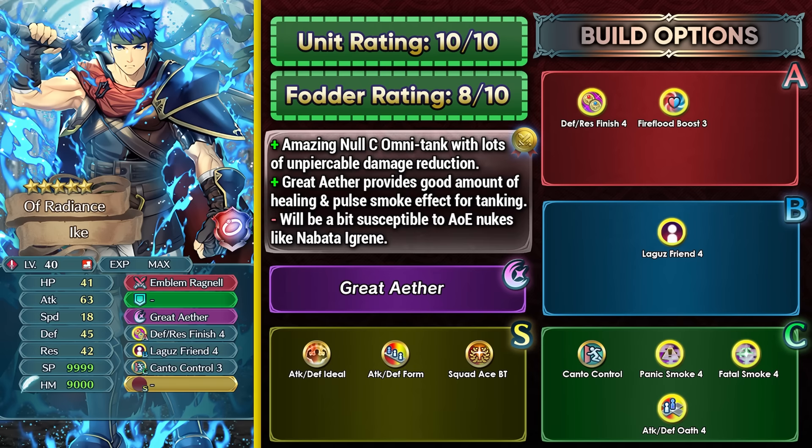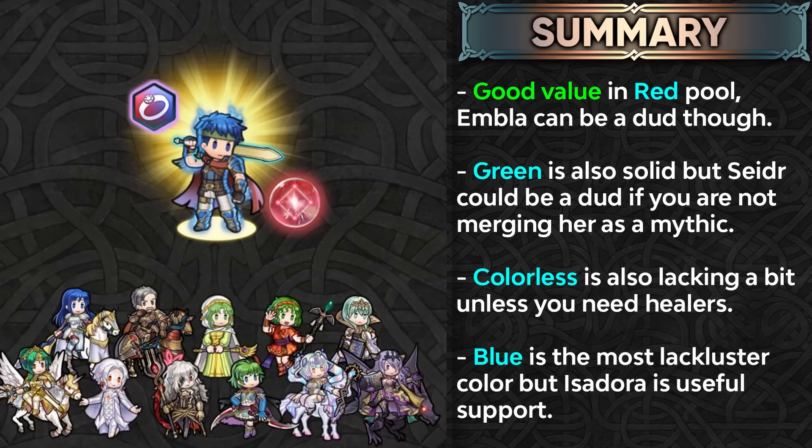Overall this banner gives good value in the red pool, but Embla is a bit of a dud — she's old and doesn't provide great fodder anymore, showing her age in Aether Raids defense. Still, you've got color-sharing with Legendary Alencia, who is amazing as both a support unit and a nuke. The green pool has +2 Nino, Sator, and Legendary Camilla. Sator is a bit of a dud unless merging her as part of your mythic core, Legendary Camilla is still amazing, and +2 Nino has valuable fodder. The blue pool is the most lackluster with Legendary Female Byleth and Grandpa Mycen, though Isadora is a useful support bot.